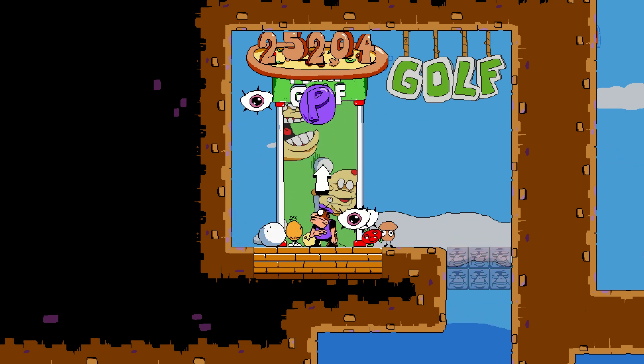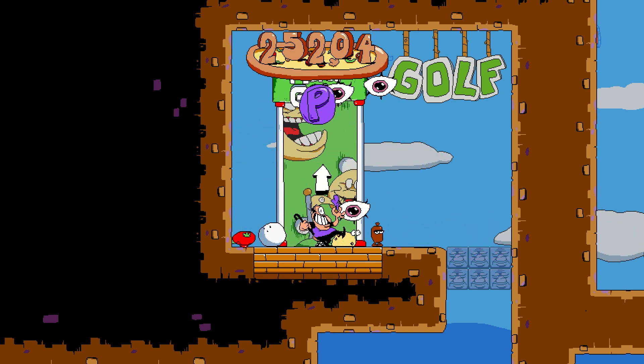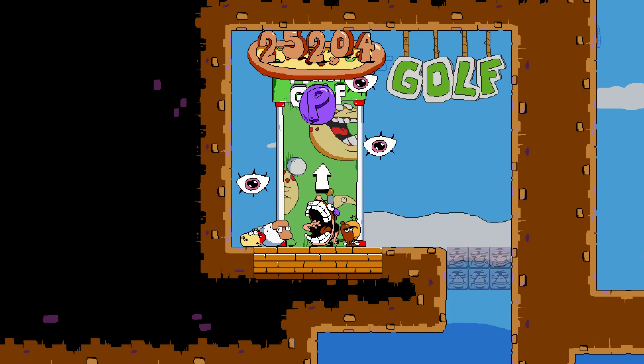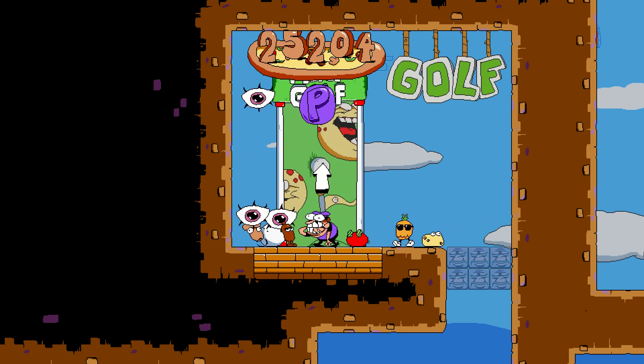Hey guys, my name is Ludy. I'm a big Pizza Tower fan and I have been speedrunning it casually lately. It's been a lot of fun and Golf is probably my favorite stage to speedrun as of now, and a big reason for that is Bergskip, which is a really cool trick you can pull off to skip a big part of the escape at this level.